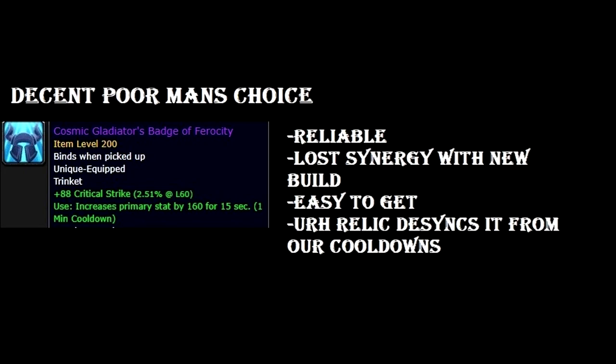That's why I put it at Poor Man's Choice — if you don't have any other trinket, get the Badge and you will still get some value. It's reliable, you get what you see: use it, get strength for 15 seconds. It did lose a lot of synergy with the new 2-minute build. It has the benefit of being really easy to get — you can just PvP, get some conquest and buy it. The bad side is that Ur-Relic desyncs it from our cooldowns, making our Wings a 1.5-minute cooldown, so you have to track it manually.